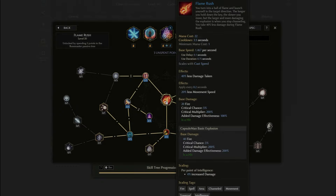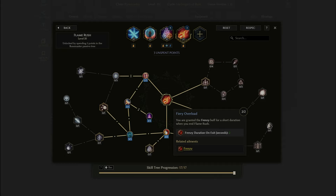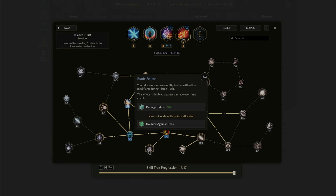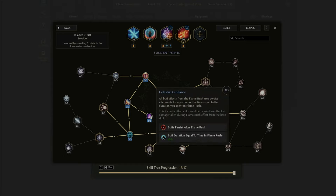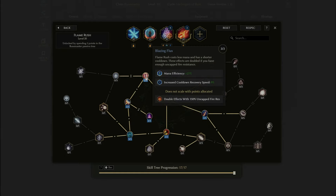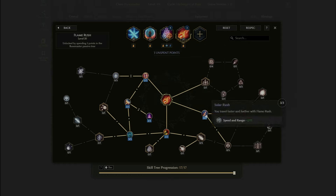For Flame Rush: 2 points into Firelight Overload for Frenzy after using the skill; 3 into Lunar Protection for ward while channeling; 3 into Runic Eclipse for 18% less damage while channeling; 3 into Celestial Guidance so that buff lasts longer; 3 into Blazing Flux for less mana cost and faster use; and 3 into Solar Rush for longer range and faster charge. For the optional 5th skill, consider Frostwall converted to fire for AoE damage, or Enchant Weapon to help build ignite stacks.